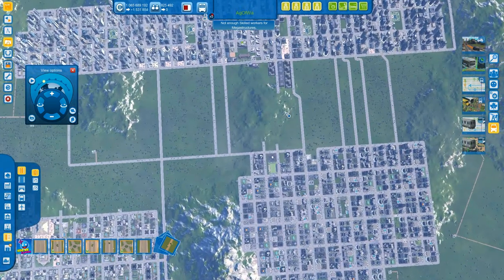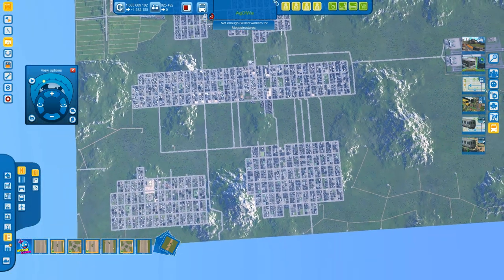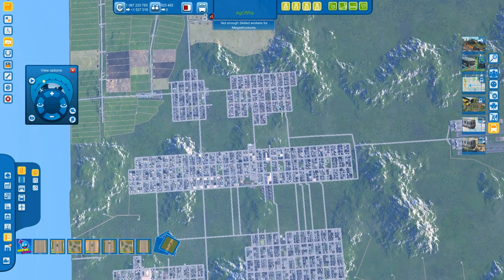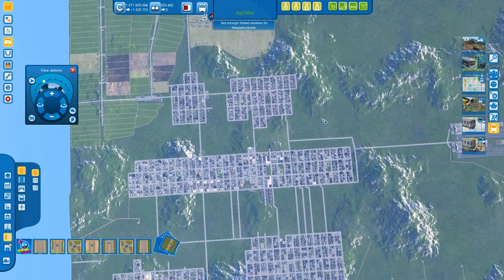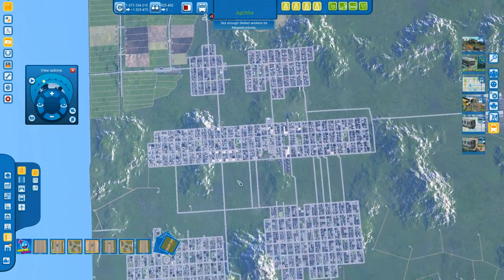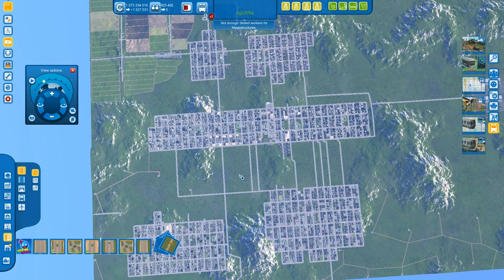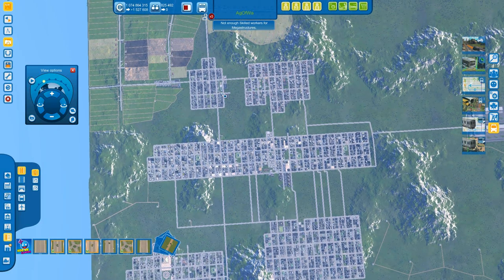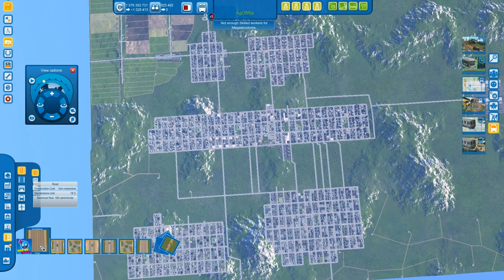Public transport should be built when you're around the 30–40,000 population mark. Sometimes I build it at 75,000 — you'll see how it goes. You'll notice they start getting upset quite a lot. Start with bus lines, then later remove all bus lines and replace them with metro lines. I usually still keep bus lines for the unskilled workers. The reason I wouldn't place expressways is that if you make it easy for citizens to move around using roads, they will always pick the road instead of public transport.